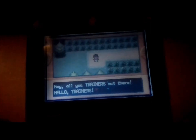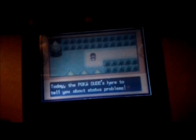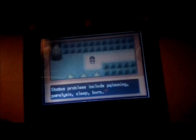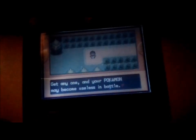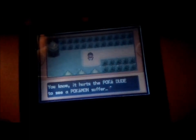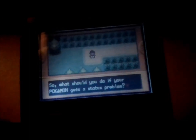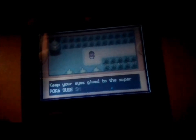Hey, all you trainers out there! It's me, the PokéDude. Today, the PokéDude's here to tell you all about status problems. Status problems include poisoning, paralysis, sleep, burn — there are a couple others, but they really are trouble. Get any one, and your Pokemon may become useless in battle. It hurts the PokéDude to see a Pokemon suffer. So what should you do if your Pokemon gets a status problem? Well, you got me to show you. Keep your eyes glued to the Super PokéDude Show.